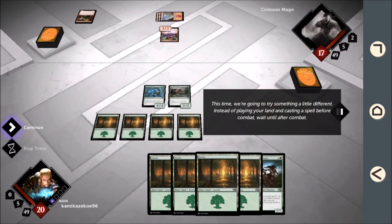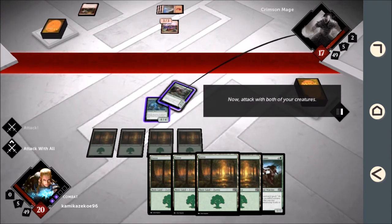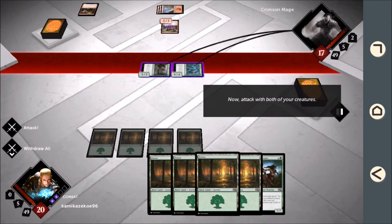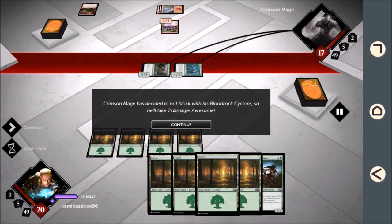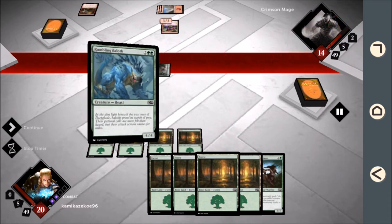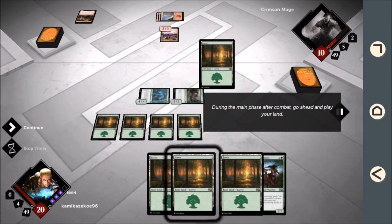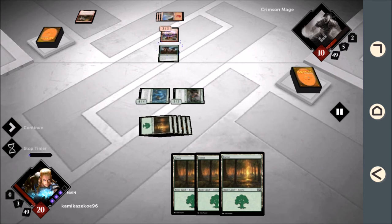This time, we're going to try something a little different. Instead of playing your land and casting a spell before combat, wait until after combat. Now attack with both of your creatures. It looks like Crimson Mage has decided not to block with his Blood Rock Cyclops, so he'll take seven damage. Awesome! During the main phase after combat, go ahead and play your land. You'll be in great shape to win.